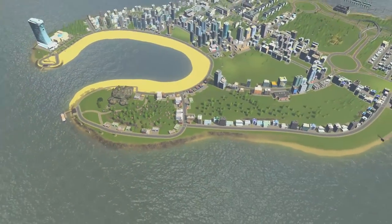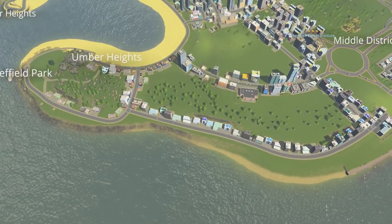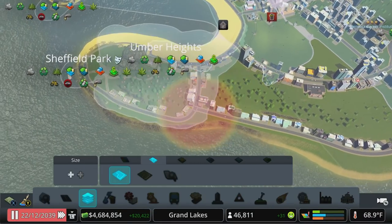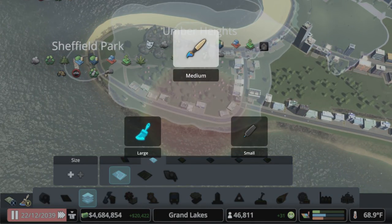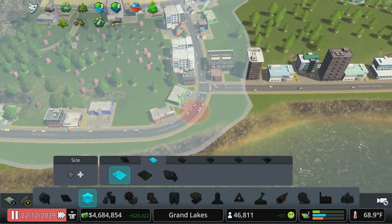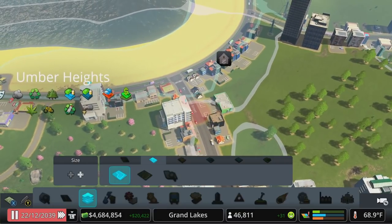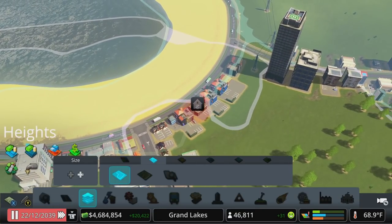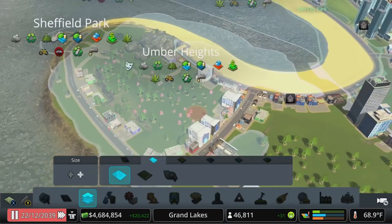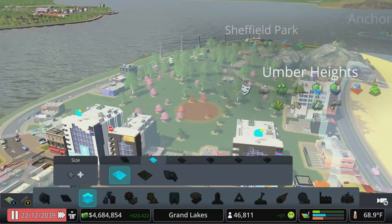I think what I'm going to work on today is kind of this quadrant of the island. I want to break out my district tool because I want to do a couple things here - I want to tighten this up a bit because there's a lot of stuff going on over here. We'll go with the smallest brush. On pause, we're going to delete this part of the district, and I want basically the nightclubs and leisure to only be here.